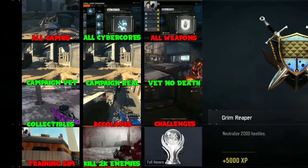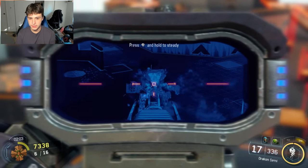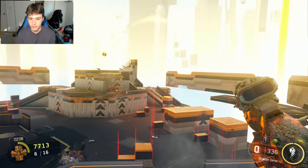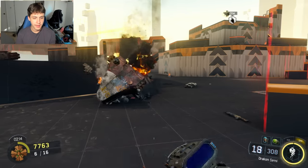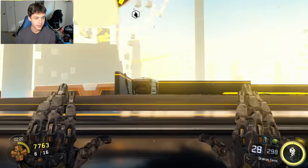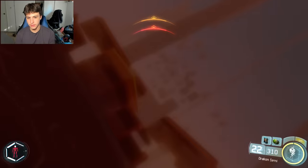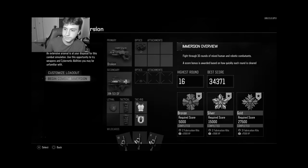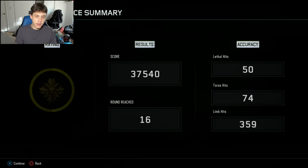For the next decoration, Tried and True, I had to head into the training simulator — an additional training course accessible from the safe house where you go through waves of enemies and rack up score. You get bonus score for completing waves quickly or killing enemies with headshots. I needed to get 35,000 score, which isn't too bad since it can be played on Recruit difficulty without penalty. I completed it and got the decoration.